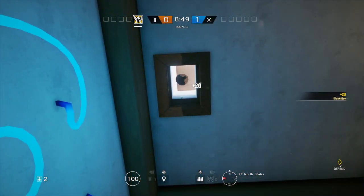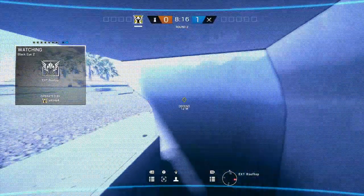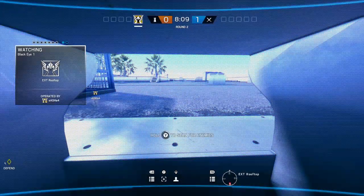The cool thing about these holes is they work the other way for defenders. As Valkyrie you can throw cameras up there and get a really cheeky view outside. Obviously if you're sat on the camera there is a blue light coming out of the drone vent, but they are quite difficult to spot if you're standing reasonably close to them.